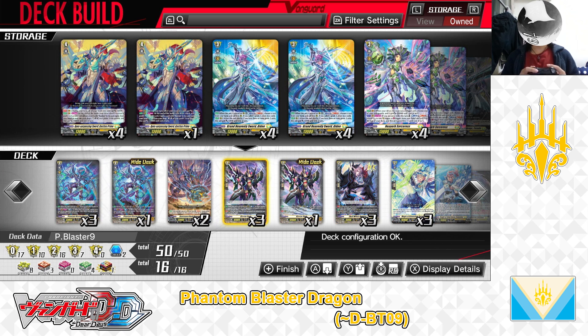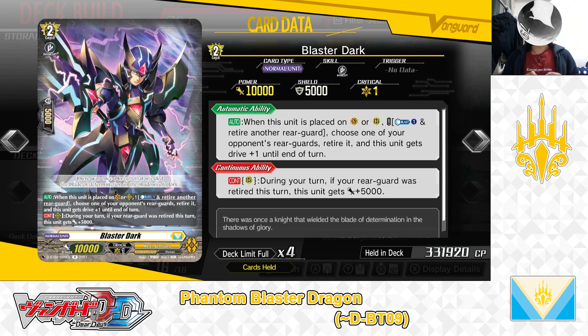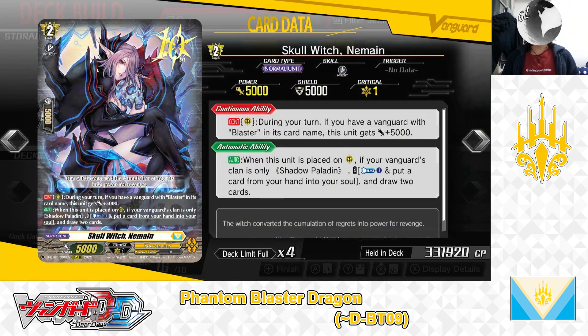Now for the Grade 2 lineup. We are playing Grade 2 Blaster Dark — skills already explained — we have 3 in the main deck. Next, Grade 2 Skull Witch Neman. First Skill — Continuous as a rearguard: During your turn, if you have a Vanguard with Blaster in his card name, this unit gets +5,000 power. Second Skill — Auto as a rearguard: When this unit is placed on rearguard Circle, if your Vanguard's clan is only Shadow Paladin. Cost: Counter Blast 1 and put a card from hand to soul. If the cost is paid, draw 2 cards. We have 3 in the deck.